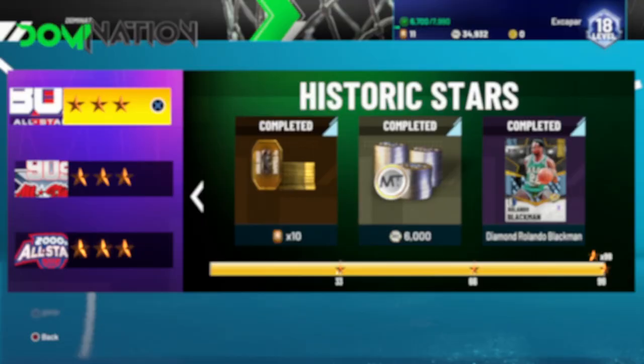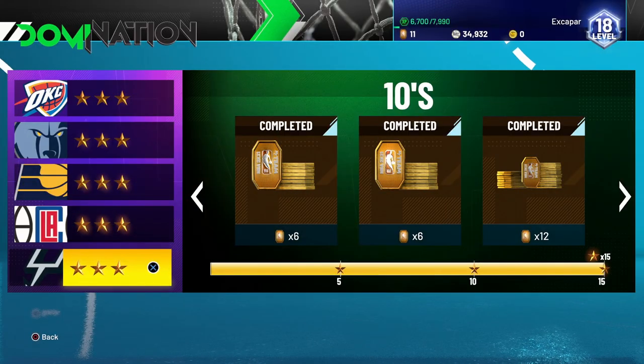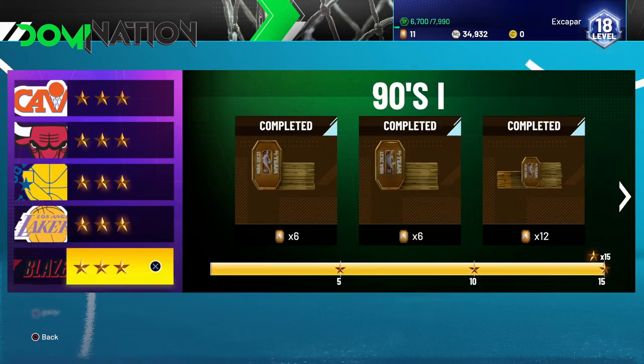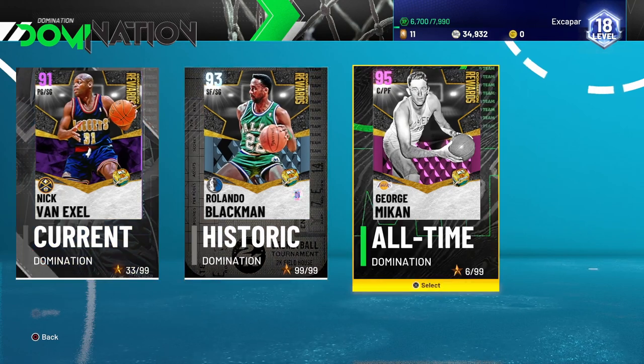I'm used to the tokens gradually increasing, but not here — they all give you 16 tokens. You also get a boatload of tokens from each one of these sets: 24 from that one, 24 from that one, 24, 24, 24, 24 — an absolutely insane amount of tokens. I haven't spent any money or opened any packs on this game and I'm basically at the amethyst tier just from finishing a little bit of domination.